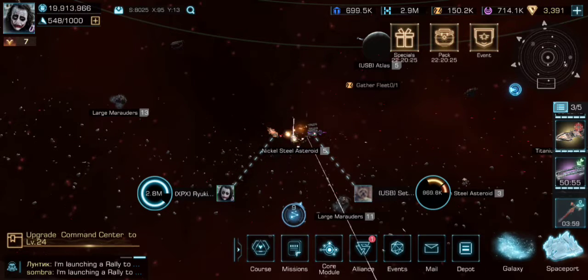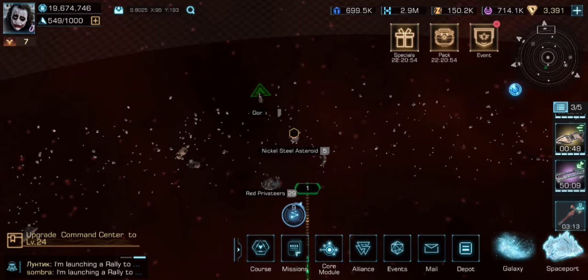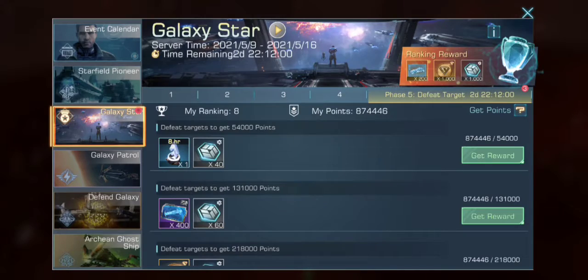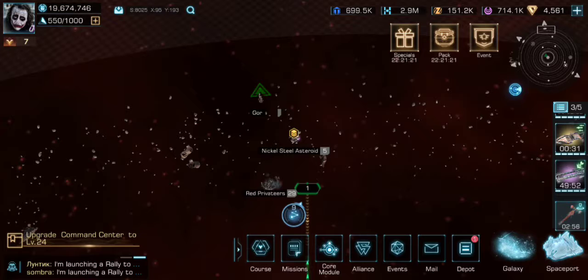2.2 million is a little bit stronger than I'd like to find, but I'll still take it because it's a lot of points. And next up is the 700,000 target. I'll go ahead and speed this up a little as I make my way across the system to get them, and once I get close then I'll just call the attack.